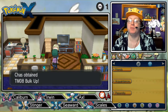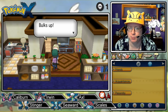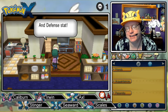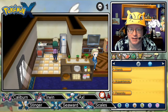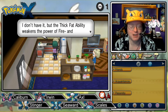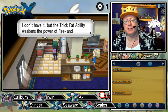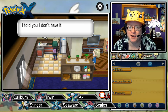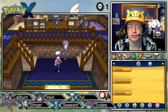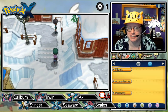We got Bulk Up — pretty useful TM. Attack and defense going up by one stage apiece. I don't have the Thick Fat ability, but it weakens the power of Fire and Ice type moves. It's funny how Walrein can get that — given the fact that it's already super resistant to Ice to begin with, it can have Thick Fat to become super duper extra resistant to it. That's a lot of resistance.